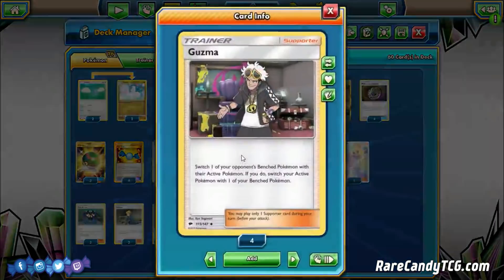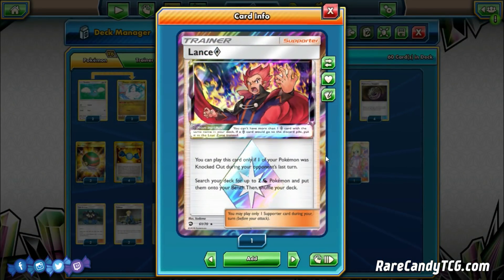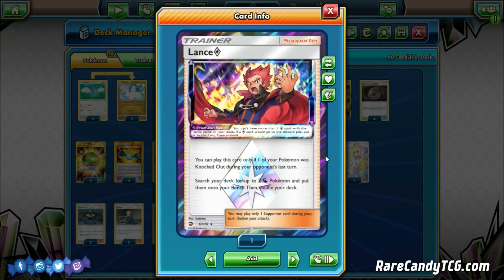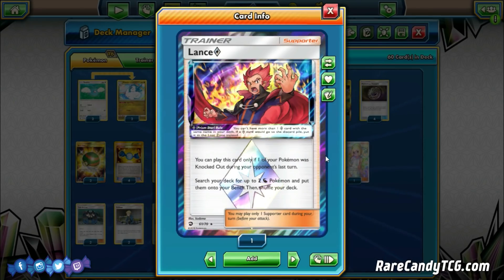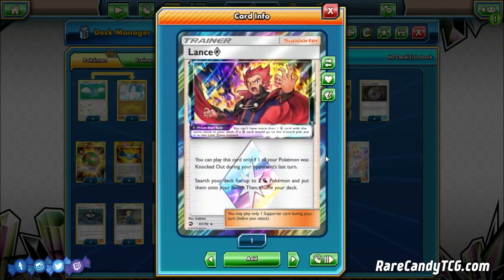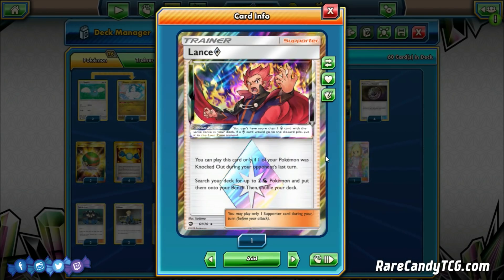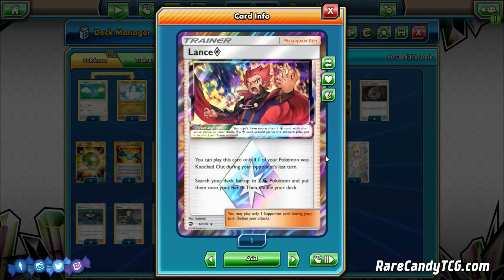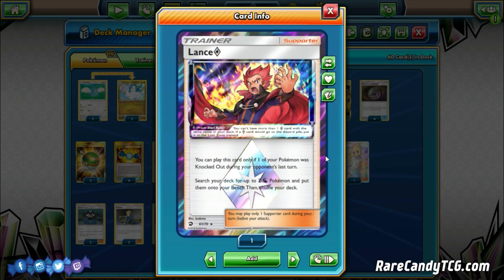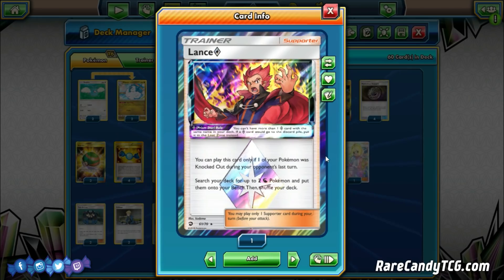We have three copies of Guzma to choose what we want to take knockouts on. Then the last supporter is the new Lance Prism Star from Dragon Majesty — you can only play it if one of your Pokémon was knocked out during your opponent's last turn, but then you search your deck for up to two Dragon Pokémon and put them onto your bench. Importantly, Lance does not specify Basic Dragon Pokémon, so you can even get a Dragonite GX or an Altaria directly onto your bench. It also has synergy with Super Boost Energy for fulfilling that three Stage 2 requirement. It's a flexible spot, but when it works, it feels really great.